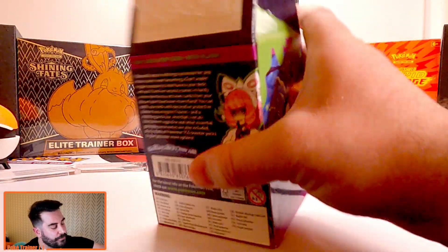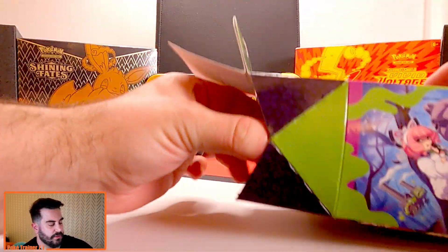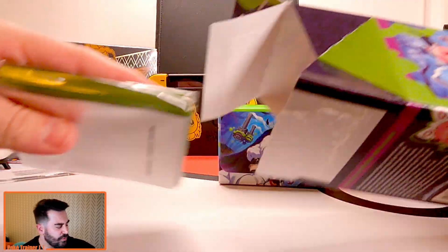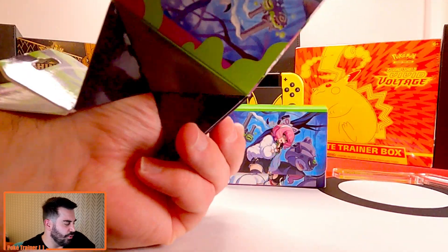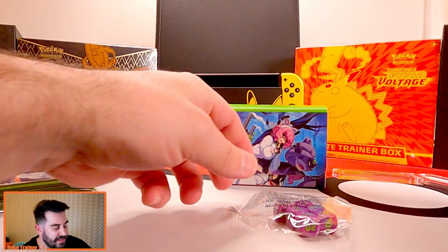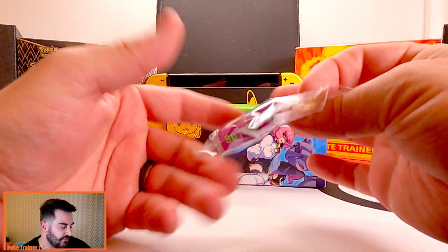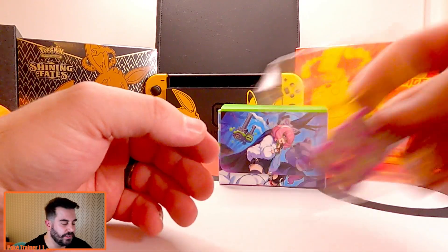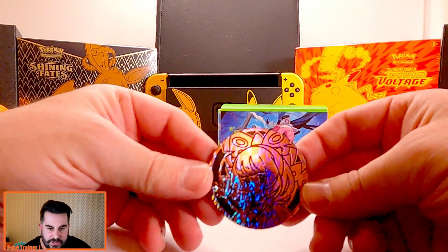Here we go. It looks like the deck box is right here. I love these new deck boxes. They kind of went a little bit different with the old ones compared to what these new ones are looking like, but these new ones look fantastic. There's your dice. Really going with that Joker theme — the purple and green looks really nice. And I love this coin, look at that.